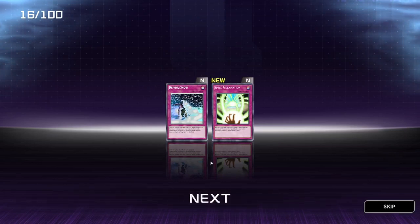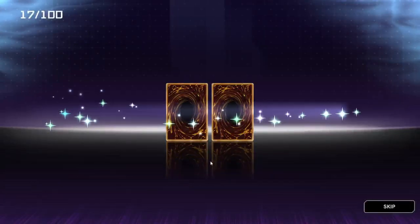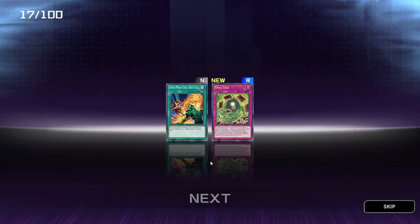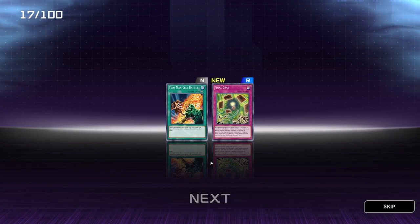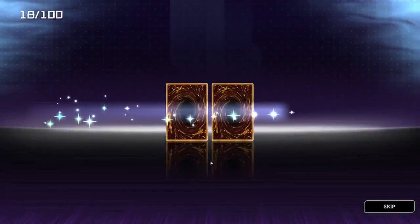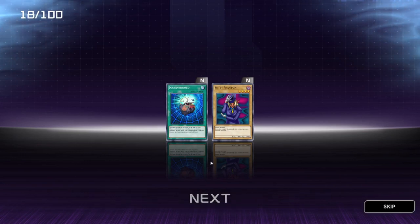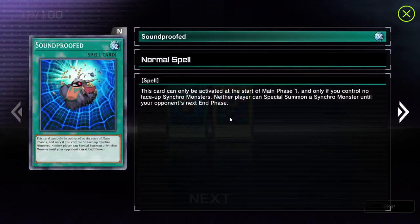Got a foil there — Diving Snow and Spell Reclamation, not bad. Two-Man Cell Battle and Final Geese — I'm not too sure what that actually says. We've got Witty Phantom and Soundproofed, I believe. This card can only be activated at the start of main phase one and only if you control no face-up synchro monsters. Neither player can synchro summon a synchro monster until your opponent's next end phase.